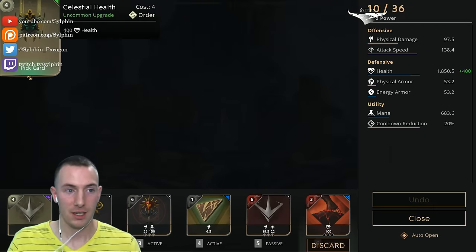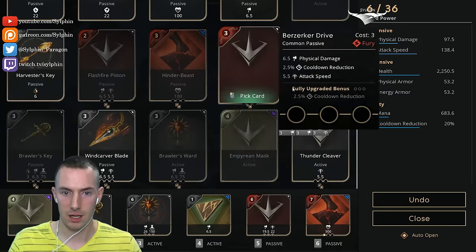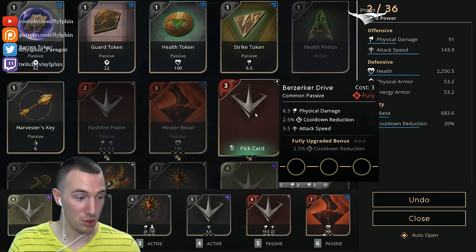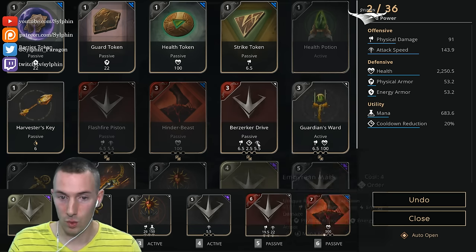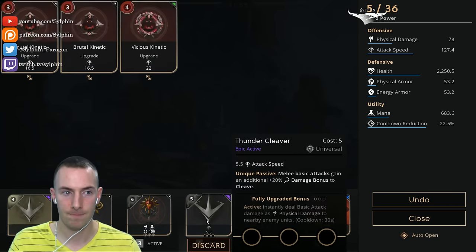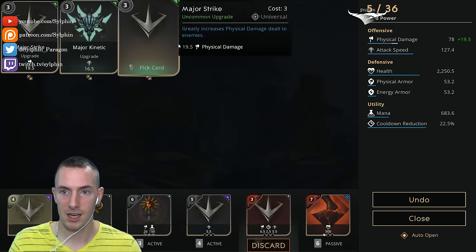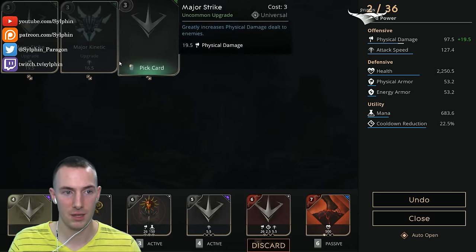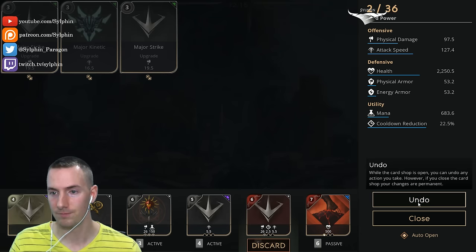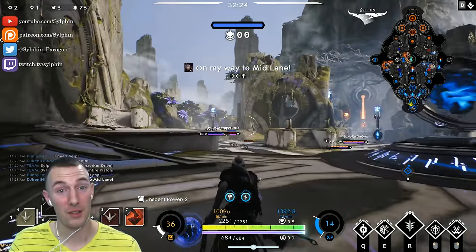After the Hinder Beast, going to work well because I wanted some health and we get it. I'm going to go for that and then the Thunder Cleaver in the fourth slot. A whole bunch of kinetic is going to be really nice. The berserker drive here replaces our weak flash fire piston. He has a really slow attack speed, so any damage in the DPS department is going to be the better option.